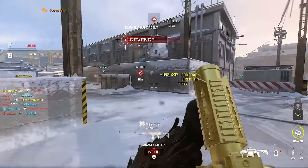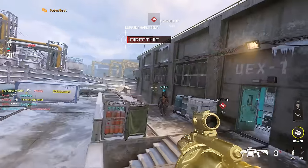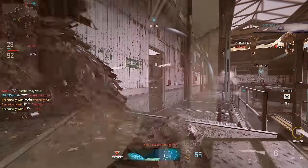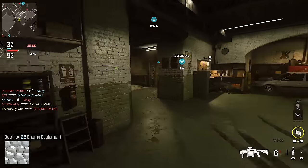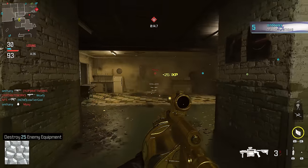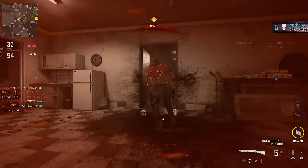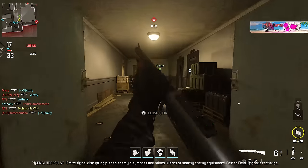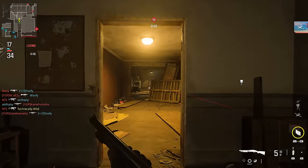Once you've unlocked the Gilded camo, you can work on Forged, which is where everyone is having problems right now — it's really difficult. You have to destroy 25 enemy equipment. With the Engineer perk, where you can spot enemy equipment through walls, throughout a match you'll see tons of things. However, only two pieces of enemy equipment count towards the camo challenge, and that's Claymores and Proximity Mines.